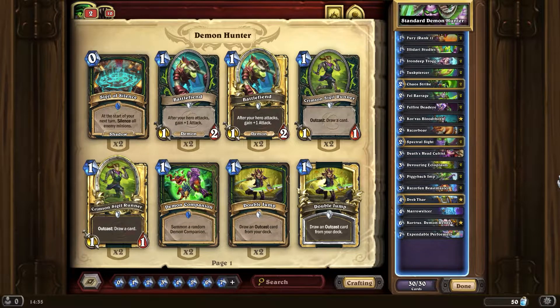Welcome to another episode of How to Level Up. We're going to be looking at Standard Demon Hunter today. Demon Hunter is pretty good at the moment, especially against all the different aggro decks. With the exception of maybe Hunter — though even Hunter you can beat pretty well — it's a really fast deck, but you've got big taunt walls and the opponent gets early pressure.